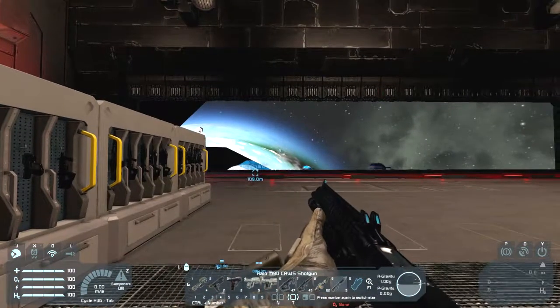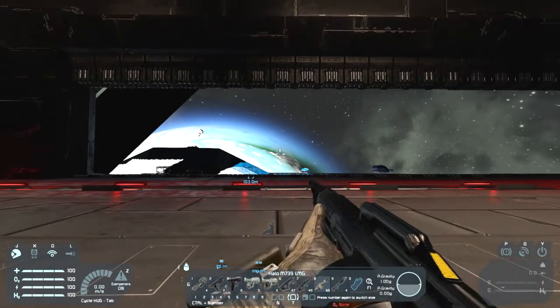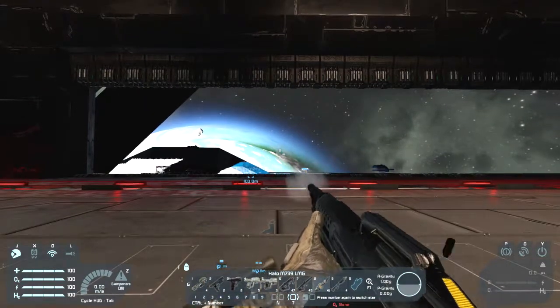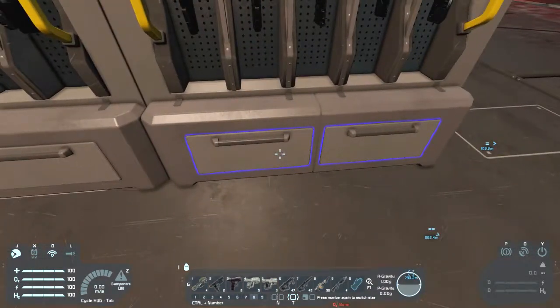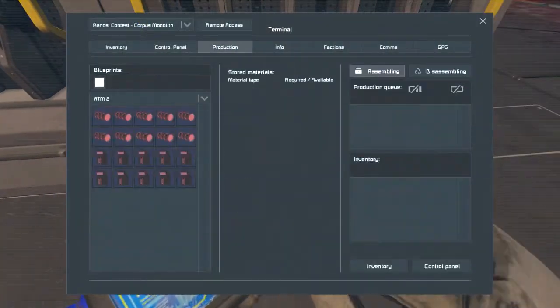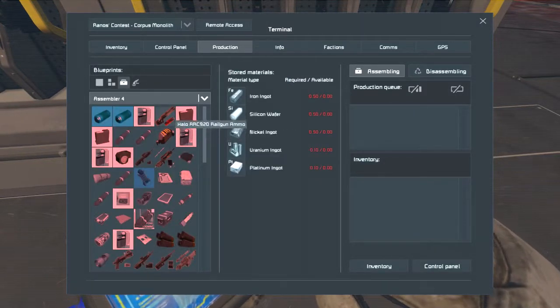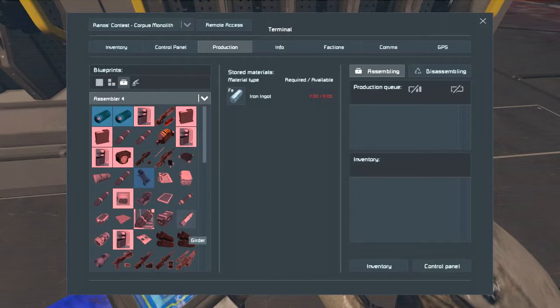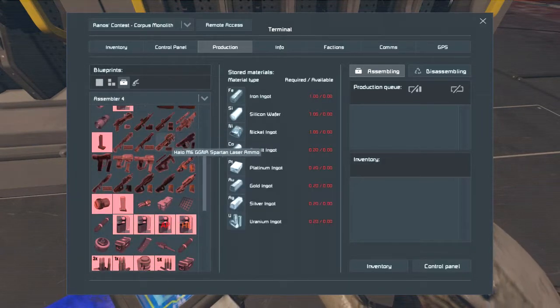Also, one thing which is actually pretty handy when it comes to the ammo: the icon of the weapon will be on its ammo type, so it will be easy to find whichever ammo you want.